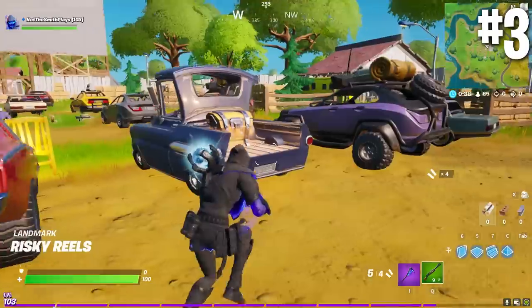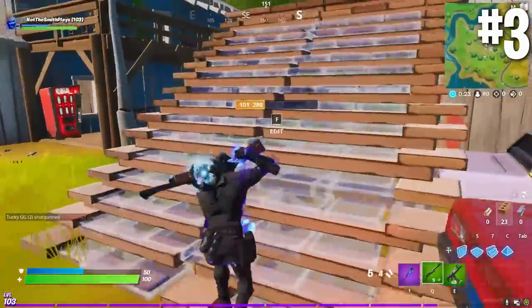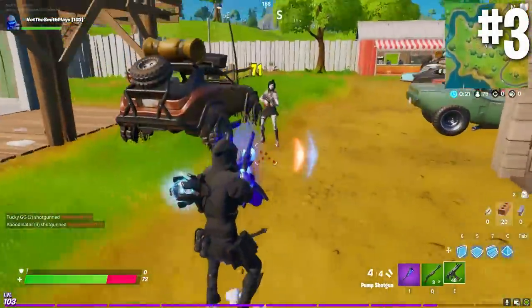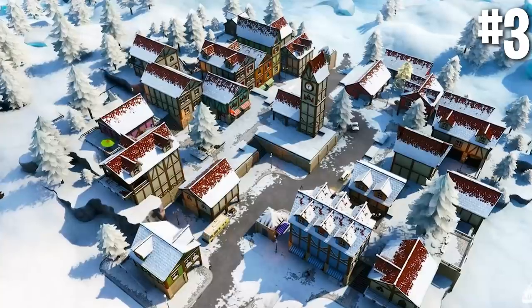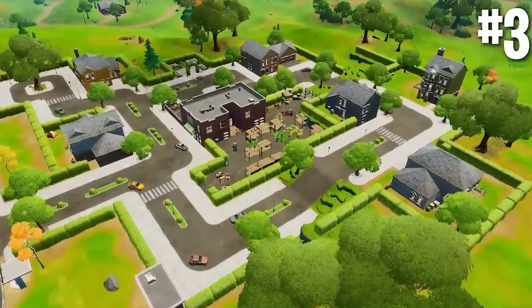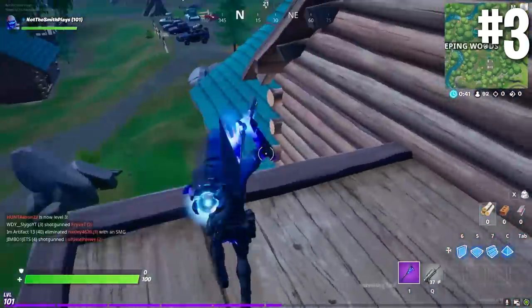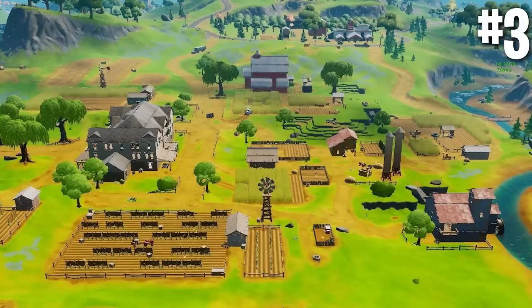Moving on to number three: on the new map we've also got new familiar locations. There are some very new locations which are going to feel fresh and reinvigorating, but a lot of locations are actually quite familiar. If you go to Misty Meadows it's going to feel exactly like a grass version of Happy Hamlet. Holly Hedges is almost an exact replica of Greasy Grove. Weeping Woods is an exact merging of Wailing and Lonely Lodge. And Frenzy Farm is obviously extremely similar to Fatal Farm. So if you're looking for something different but still familiar, you can look to those places.